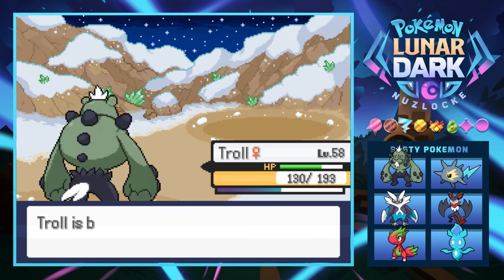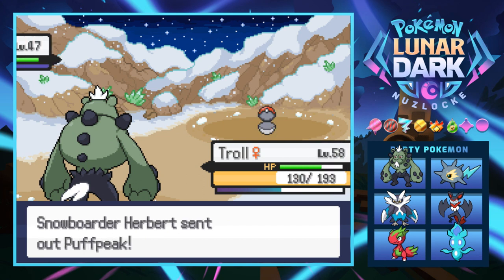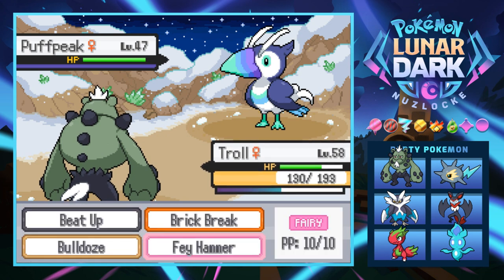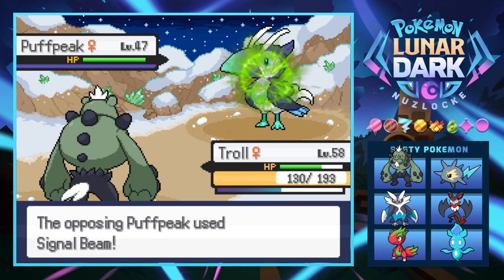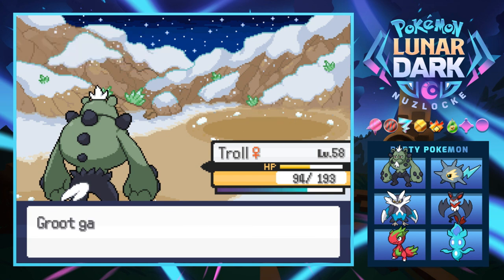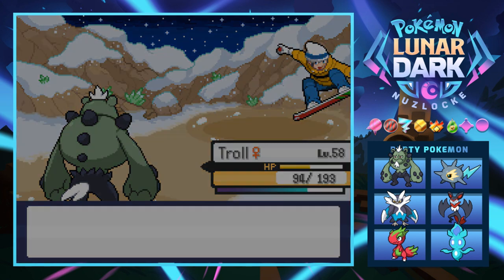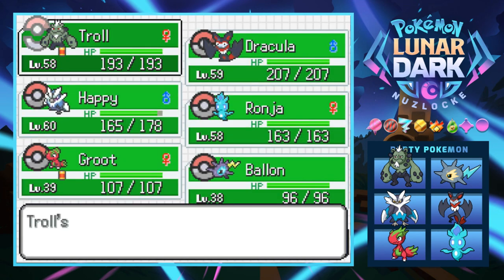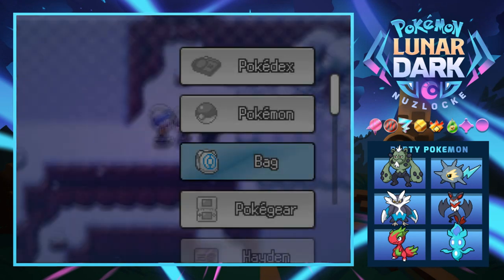We're close to level 60, getting there. Next is a Puff Peak — have we seen one of these? That's definitely the evolved form we've seen before. I'm assuming it's ice-flying type. Going for Beat Up — it actually has Signal Beam, which is surprising. Beat Up just does it with the sixth hit, down you go Mr. Puff Peak. We'll just hyper potion back to full and continue.